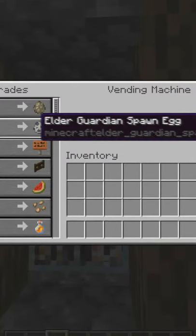Vending machines are uncraftable but can be found in villages like this one. As you can see, you can even buy some spawn eggs.